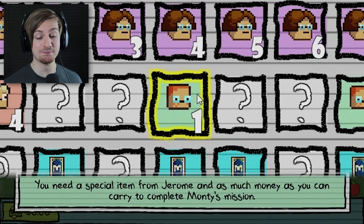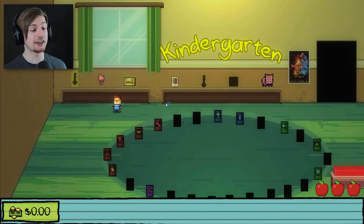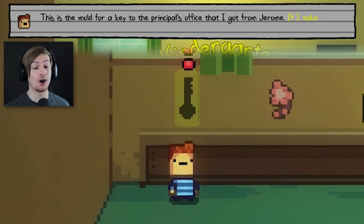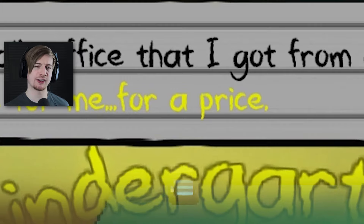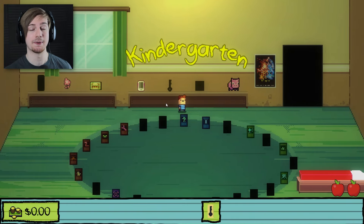The starting hint of Monty's mission says: you need a special item from Jerome and as much money as you can carry to complete Monty's mission. What that's basically saying is we need to take the mold of the key — this is the mold for a key to the principal's office that I got from Jerome. If I take it to Monty, he should be able to get it made for me for a price. So we take that with us just like so.